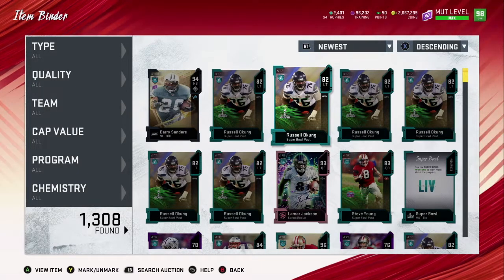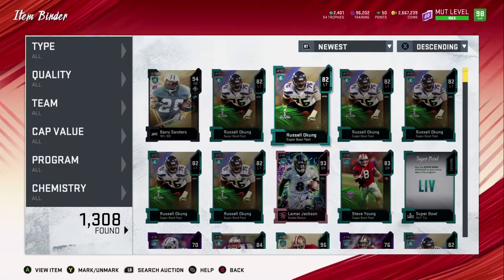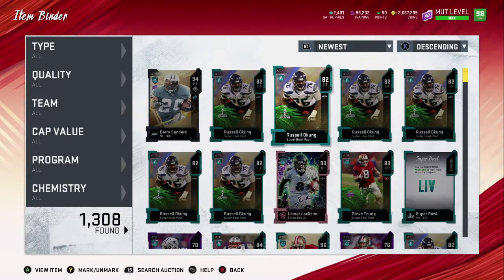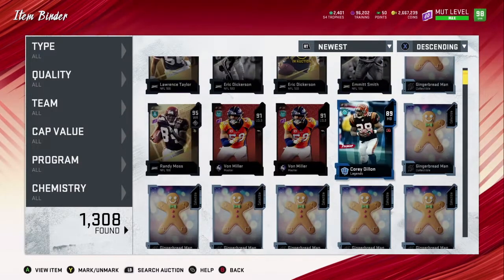Eight times two is 16. You're going to need 12 gingerbread men for the Team of the Year set, three gingerbread men for Adrian Peterson, another three for Adrian Peterson, and then six for that outside linebacker on the Raiders — I can't think of his name right now. So altogether that's 12; times that by two you're going to need 24 cards total, 80 to 82 overall.